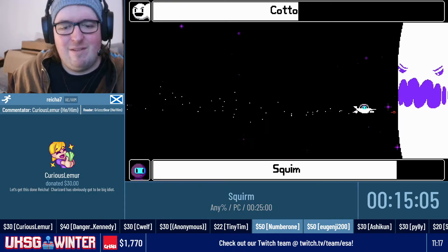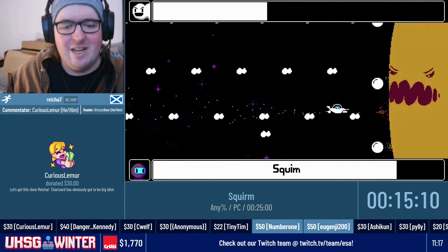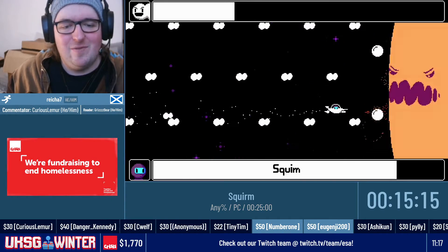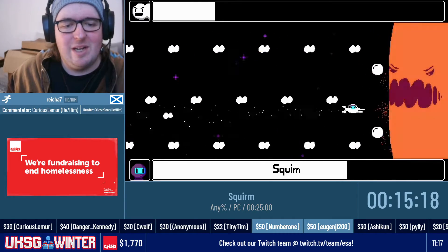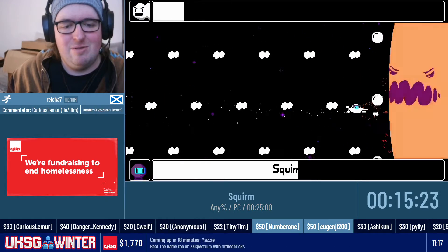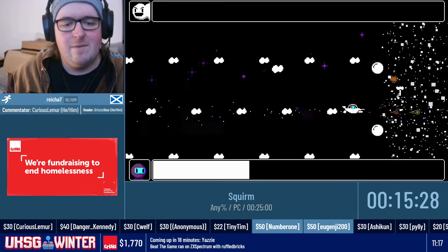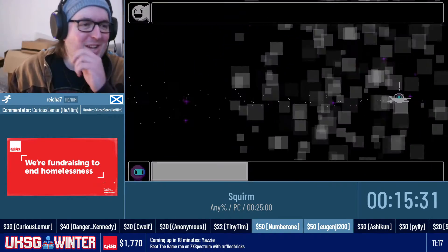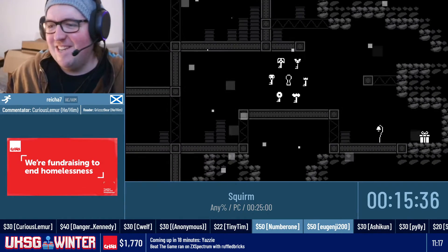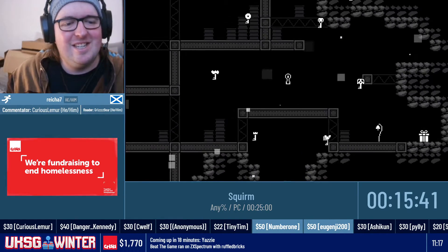Coming up to phase three now. The way he shoots you in phase three is a bit RNG, but if you sit roughly about here, the chance of him hitting you enough times to kill you is basically non-existent. You will get hit once or twice, but if you only take two hits leading up to this, even the worst RNG tends not to kill you. If I get good RNG in phase one and two, then phase three just counterbalances it anyway. That's all the keys collected now.